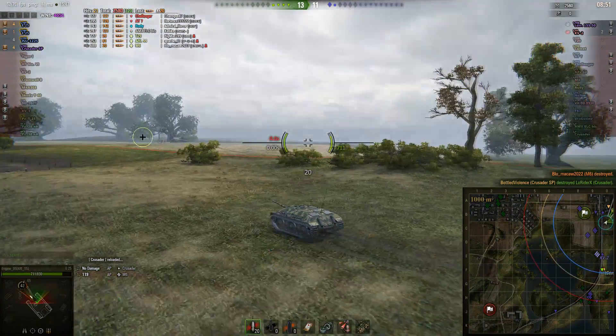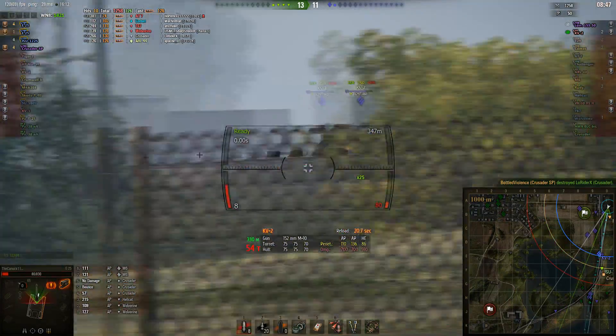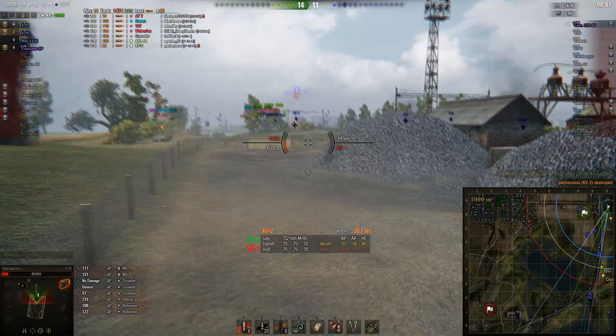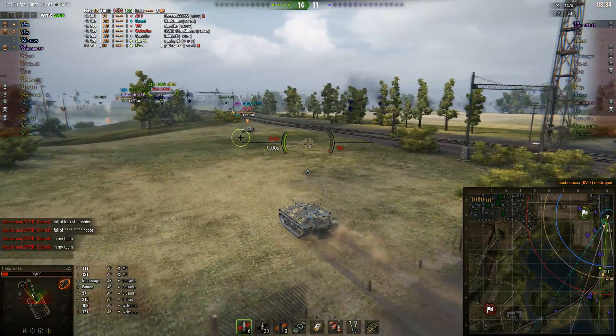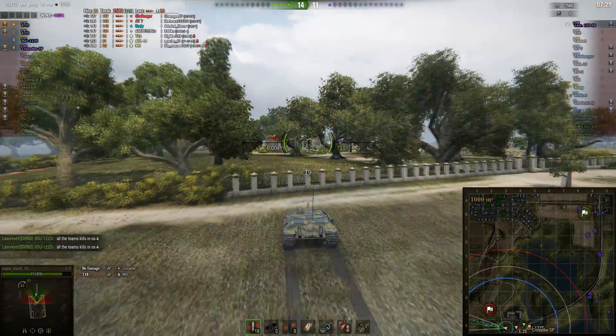Now only a KV2 remains. Let's go to Canuck's perspective — first shot misses, but the KV2 decides to push up even further. One good shot, the ISU puts in a 413 damage shot, and Canuck takes the kill for his second. That's 10 kills between the three of them, with only the arty left.